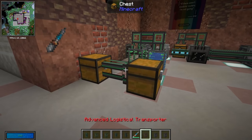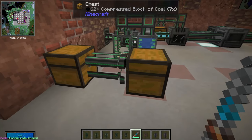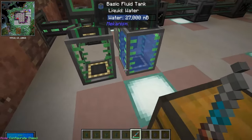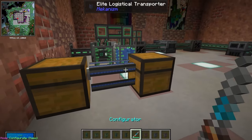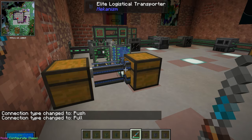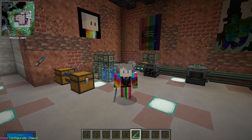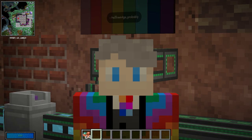These pipes can also be upgraded to advanced, elite, and ultimate tiers. A basic logistical transporter moves about two items per second, whereas an elite logistical transporter set to pull will move 32 at once at a much higher speed — an entire stack of 64 is done almost immediately. If you're producing enough materials but still have a bottleneck, check your pipes to make sure you have enough capacity.